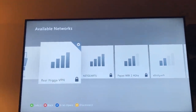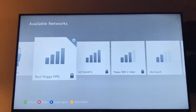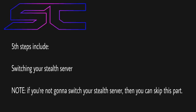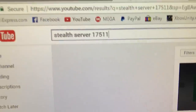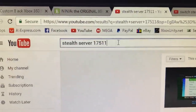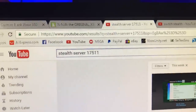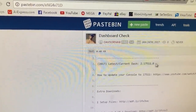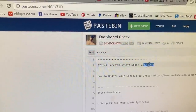I'm going to show you guys now how to actually switch your stealth server if you don't want Ninja. I'm just going to show you guys links and stuff like that. Say you don't want Ninja because it's too expensive or whatever reason — what you're going to do is go to YouTube and find a stealth server that you want. Type in stealth server and then type in the latest dashboard version — and if you watch this later and it may be outdated, just go back to that link and use those numbers. Right now it's on 17511 and January 24th, 2017.